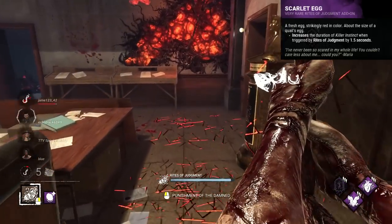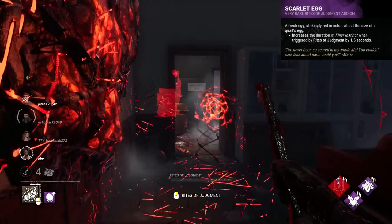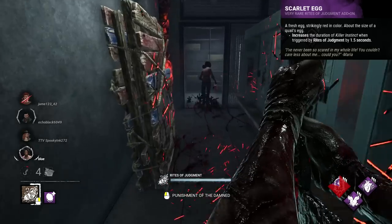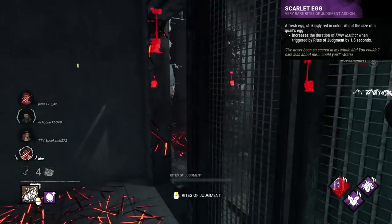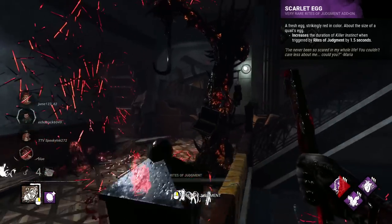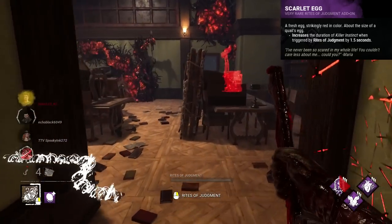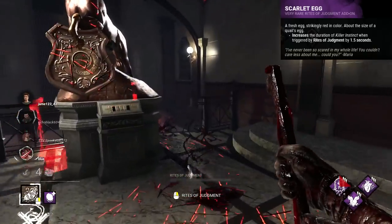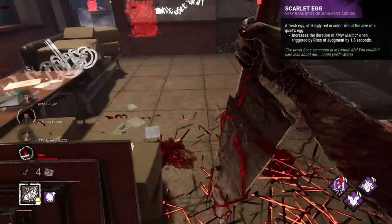Scarlet Egg is an add-on for Executioner that extends the duration of instinct when a survivor touches a trail of torment by 1.5 seconds. I hate instinct-based add-ons — they are quite possibly the most worthless things in the game, maybe the most worthless add-on type. This is a purple for 1.5 seconds of extra instinct. It doesn't even help when trying to predict with your power, as the instinct will always be a bit delayed and kind of behind the survivor.